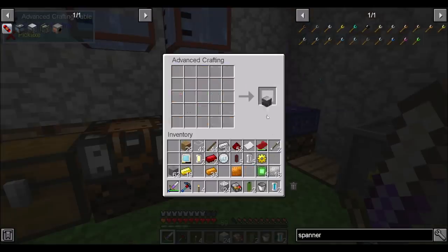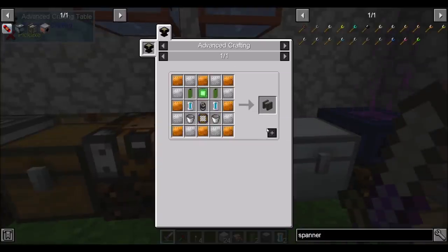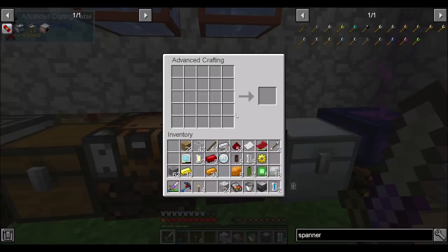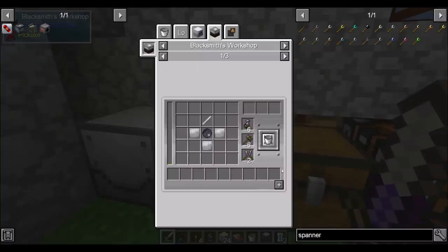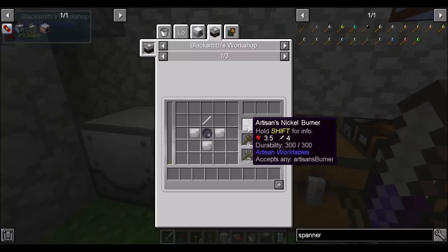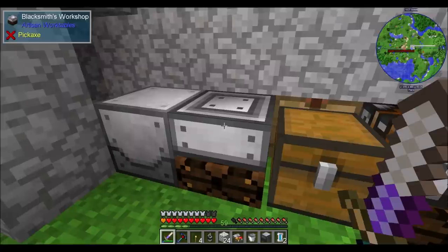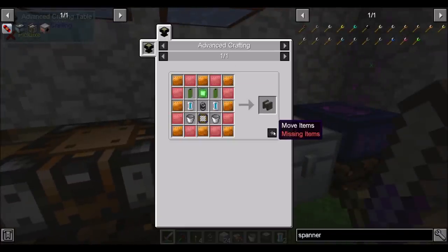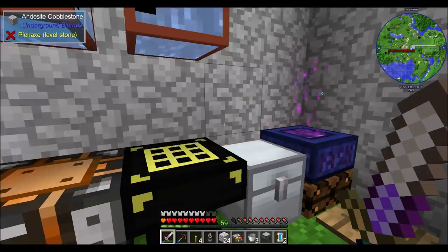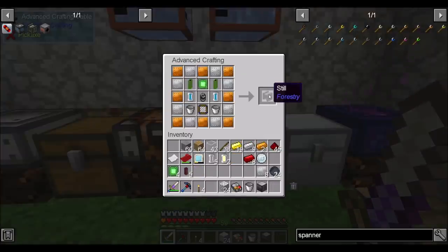I've got everything I need for a Magma Crucible — hooray, quest complete! Now working on the still. I need another motor and another bucket — it didn't give me back my bucket, that's why. I need methane gas, hammer, big pliers, and the burner. Let's combine these two durabilities — that should be even better. So that should be the still. A still — woo-hoo!